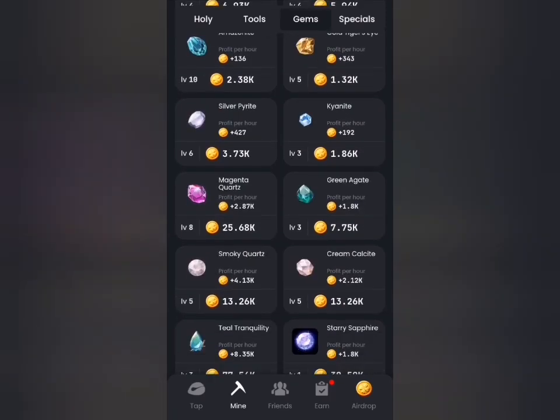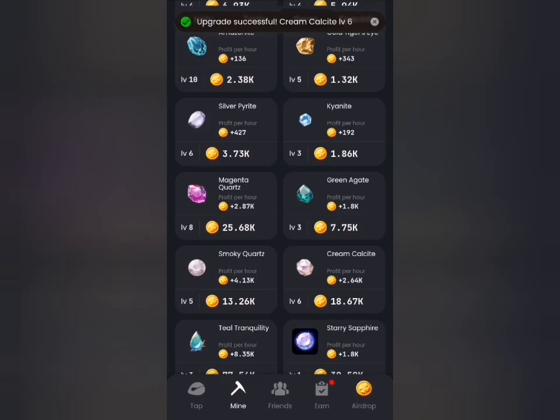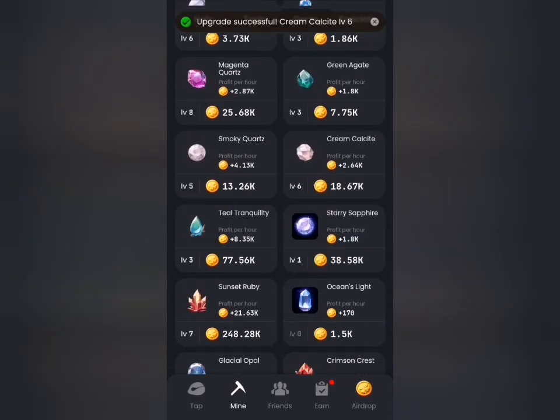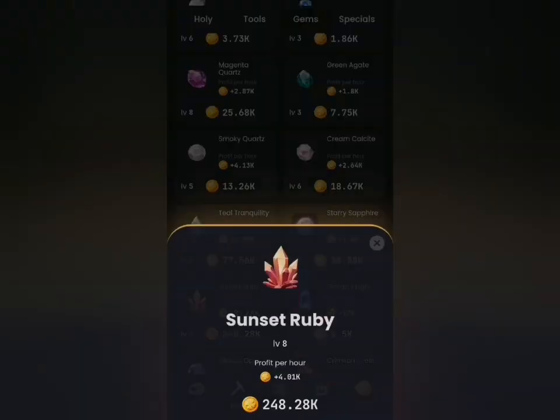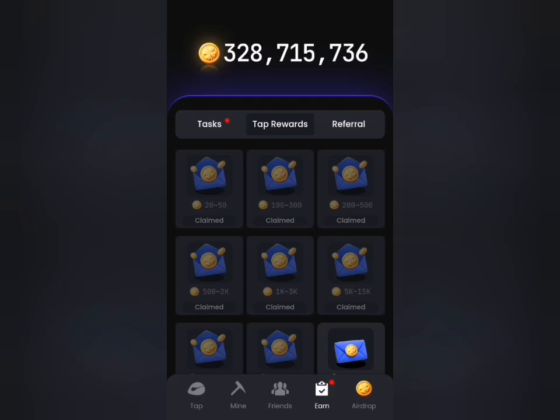You just want to look for cards that have high, reasonable profits, upgrade them, and buy them ahead of time. This will significantly increase your profits per hour and actually reduce the stress of having to tap and tap just to boost your coins. Having said that, let's head to the Earn tab and claim our daily rewards.